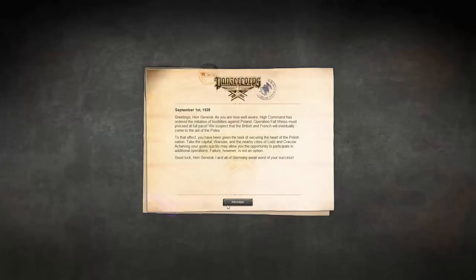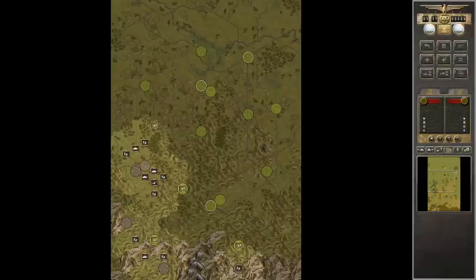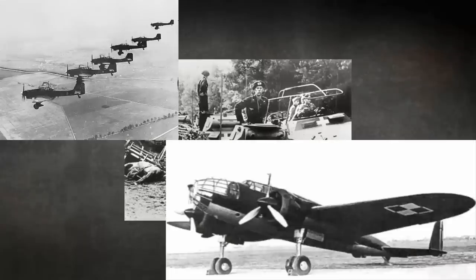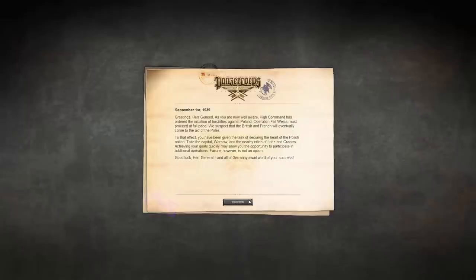Greetings, Herr General. As you are now well aware, High Command has ordered the initiation of hostilities against Poland. Operation Fall Weiss must proceed at full pace, as we suspect that the British and the French will eventually come to the aid of the Poles. You have been given the task of securing the heart of the Polish nation. Take the capital, Warschau, and the nearby cities of Lodz and Krakow. Failure is not an option. Good luck, Herr General. I and all of Germany await word of your success.